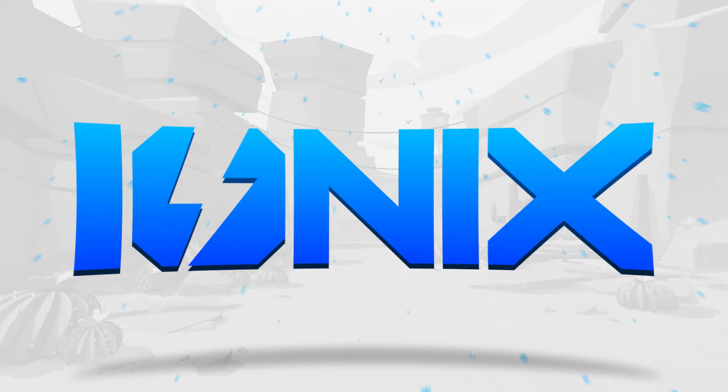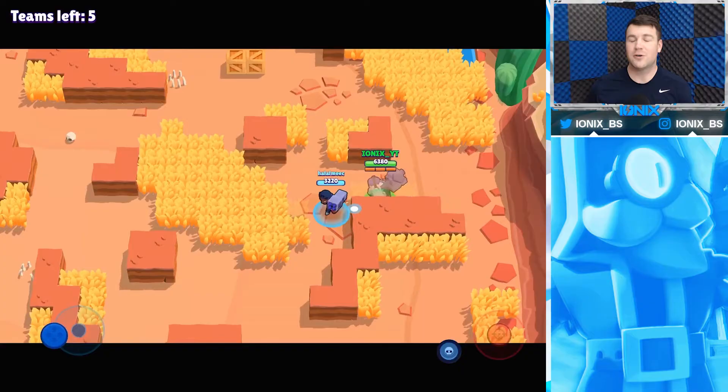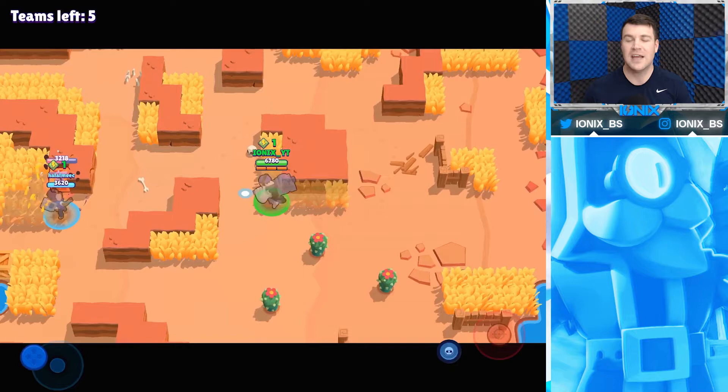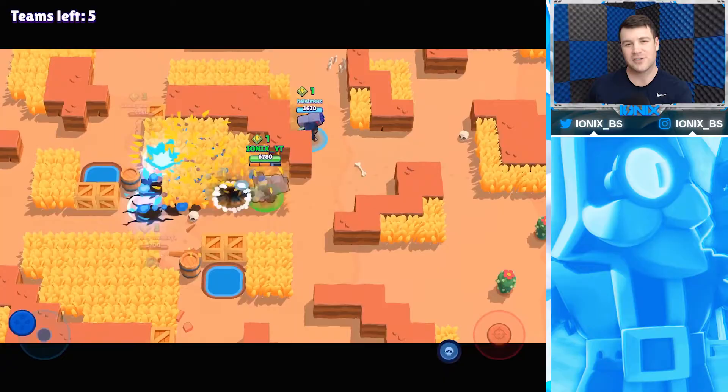Looking at one of Frank's better game modes, we're going into Duo Showdown. Frank is an absolute monster in Duo Showdown because he has such a long range and provides such a huge splash effect that he can pretty much wipe out both brawlers at the same time, especially once he starts supercharging and chaining those supers — he can do an enormous amount of damage.